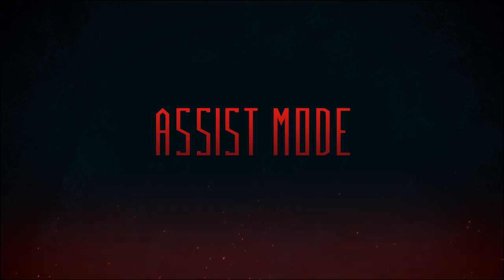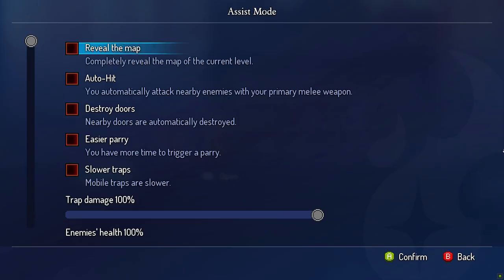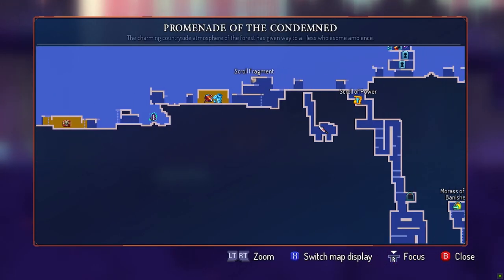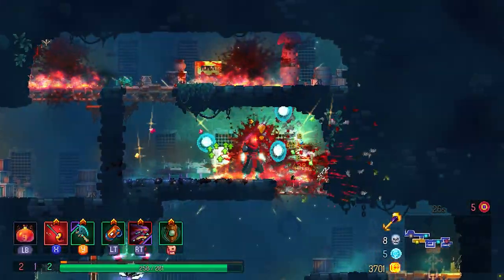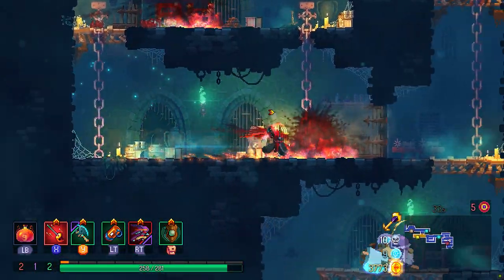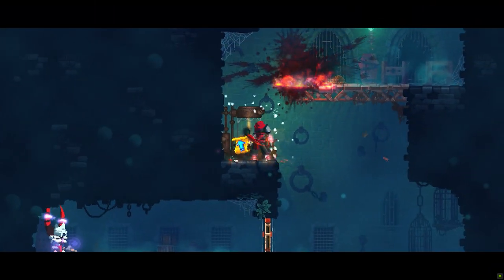Onto assist mode now, which contains multiple different options. First up is the full map reveal, which does exactly what it says on the tin — it fully reveals the map of each biome from the beginning. There is also an auto-hit option, which is actually already in the mobile version, but we're bringing it to PC and consoles to help players with mobility issues. This mode will automatically attack with a primary weapon, allowing players to just manage their secondary weapon and skills, reducing the need for rapid inputs.